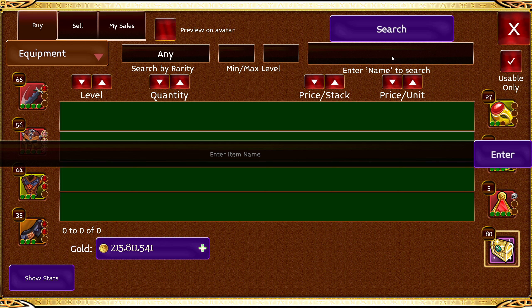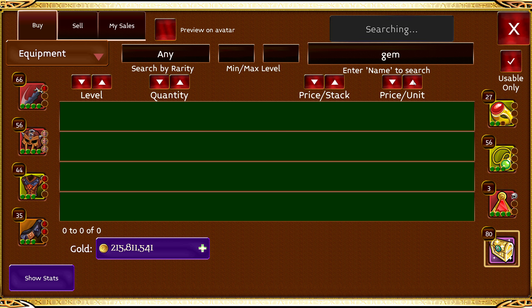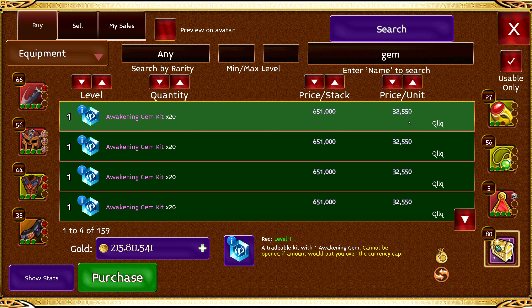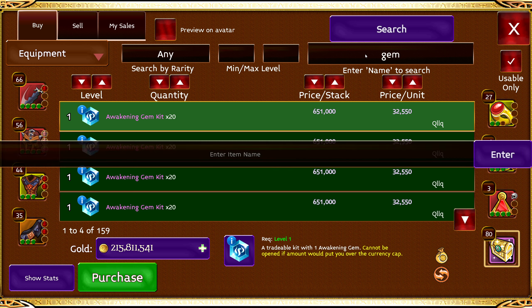Red gem is better. And you could already base that off the prices — if it's a higher price, most of the time it's going to be a better quality item, or better item just in general. It doesn't happen in all cases, but in this case it does.